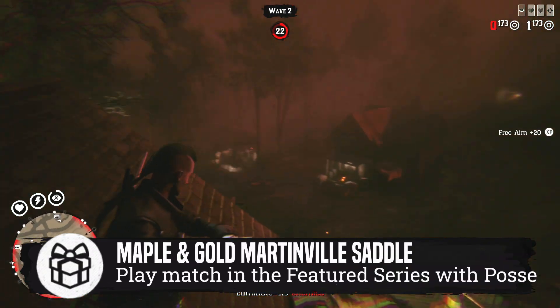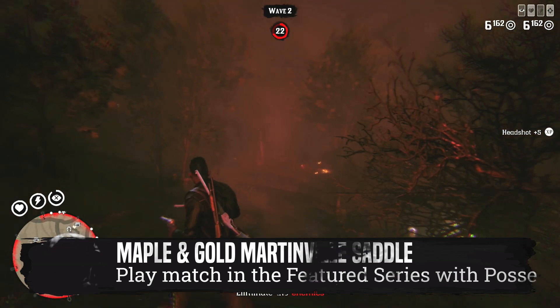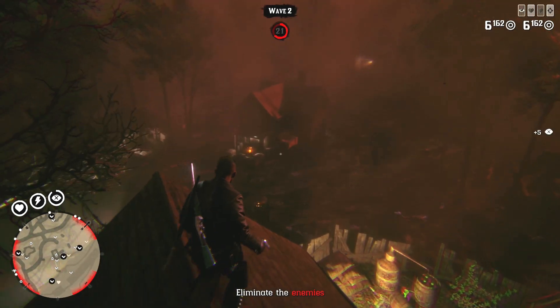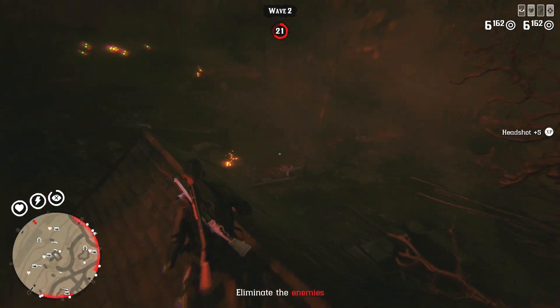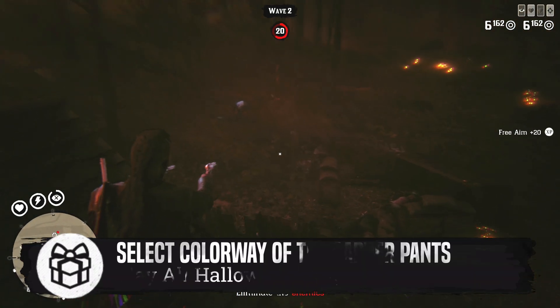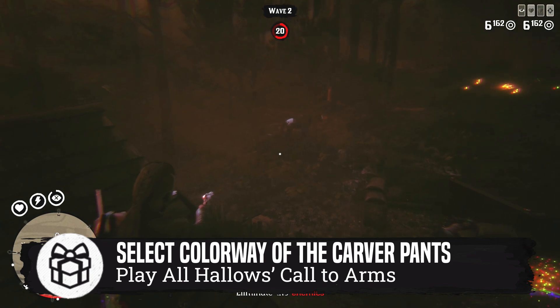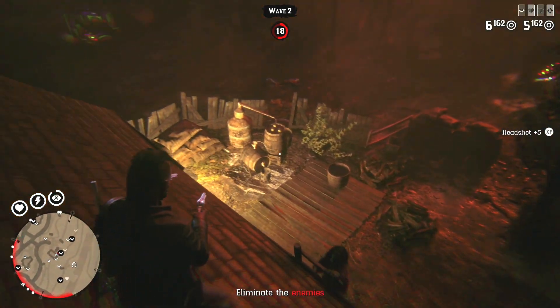If you participate in the Halloween Featured Series with a persistent posse, you will also get a Maple and Gold Martinbill Saddle. Players who participate in an All Hallows Call to Arms will receive a select colorway of the Carver Pants. These are a lot of fun — three more were added last week, so these are all still available and worth checking out.